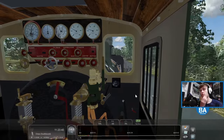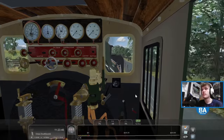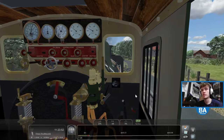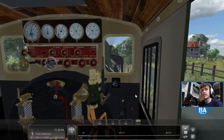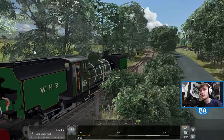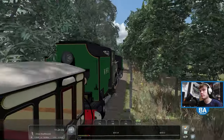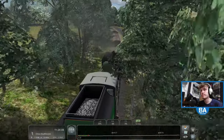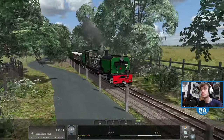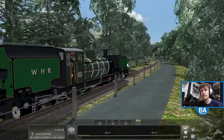I sort of knew this was on Train Simulator Classic but wasn't really too aware of it. Someone in the Train Sim Community server posted a screenshot and I had a little dig online and found it - £11.99 you get all these trains. The Welsh Highland Railway and the Ffestiniog Railway - you get lots, and very unique locomotives as well. Where else are you going to see this kind of locomotive?